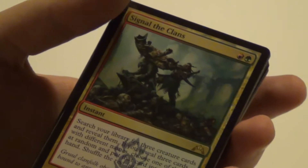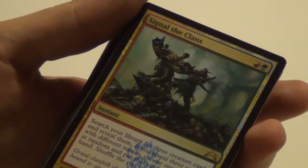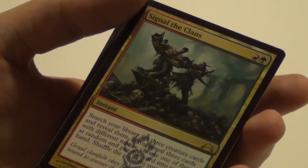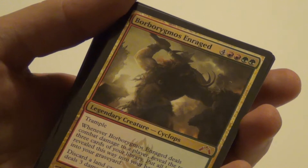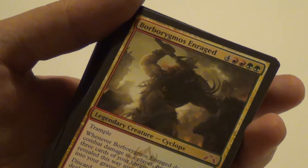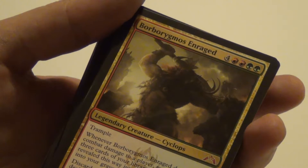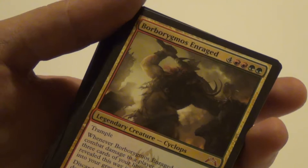Signal the Clans: you can get a good card if you take 3 different creature cards, randomly choose one of them and put it into your hand. The rest shuffle back into your library. Not much more to say — could be good.